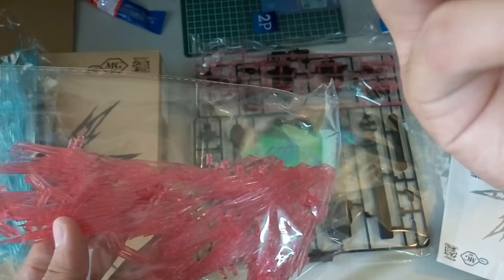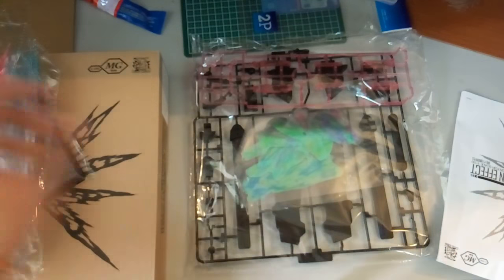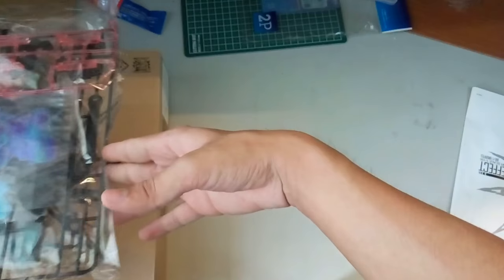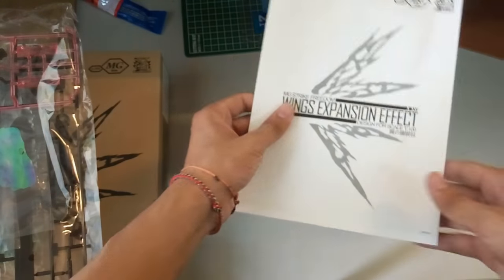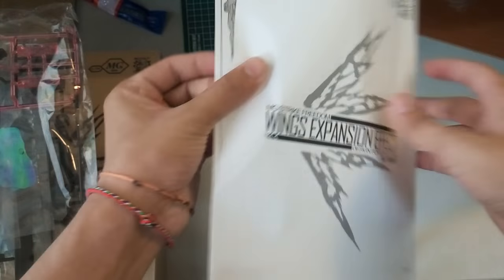They gave us the Destiny one as well — four total, which is cool. You could mix two red and two blue. Now there's also a sticker here, and I'm not sure what it's for. Inside there's also a white base piece for construction. There's also a manual — it says 'New Project' on the cover, which sounds kind of funny.